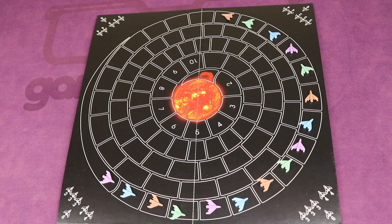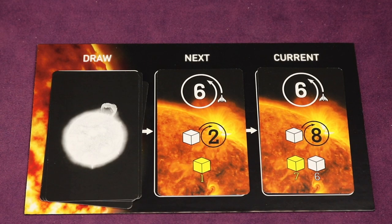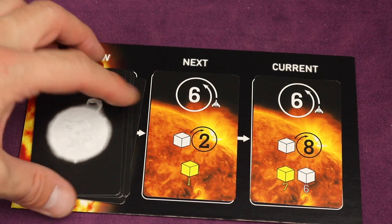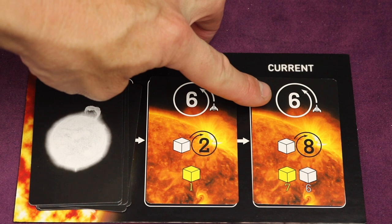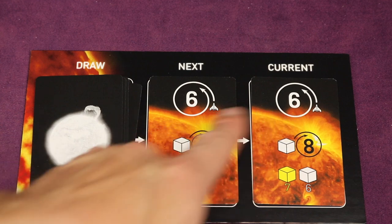On your turn, you're going to decide what power profile you're using. We'll start with the first player — the one furthest back, which is purple — and go clockwise. The game has star cards randomly assigned at the beginning, but there's always white on top, then yellow below, then red at the bottom, and these increase in intensity as the game goes on. In the current round, all ships are going to get pulled towards that star with gravity — in this case six spaces. You can see both the current round and next round for planning.